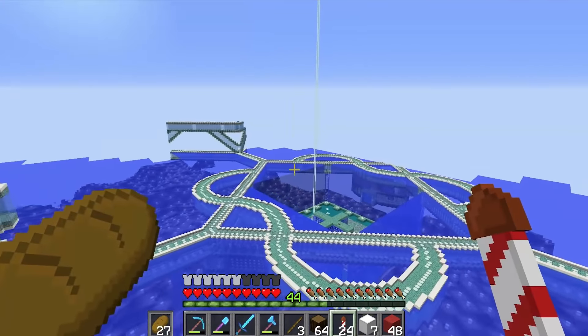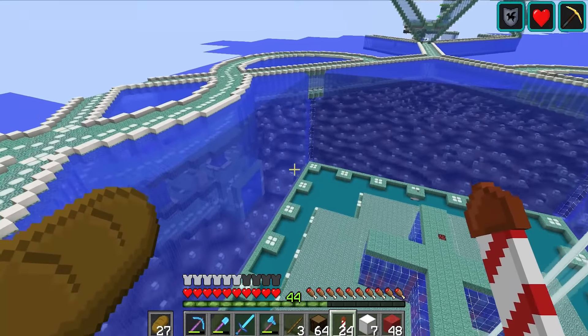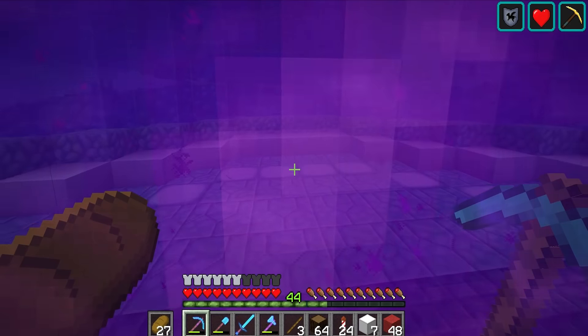I had to go back around and reload all of these chunks again because they seem to have a habit of unloading, and chunks are very slow to load when playing with shaders. So this is the Mumbo Jumbo base in all its glory with the shader mod on. Now let's pop back into regular Minecraft and actually do some projects. It feels odd and slightly ugly, but it also feels familiar — I feel more comfortable in this version of Minecraft.